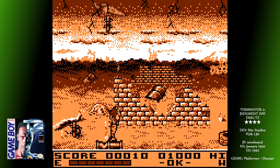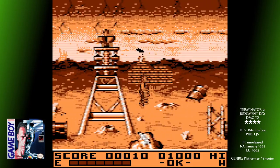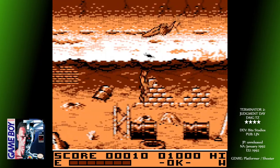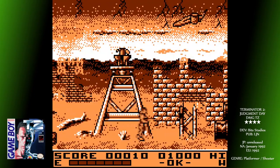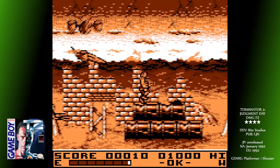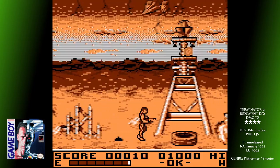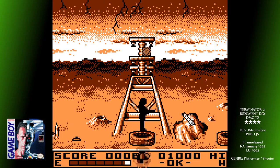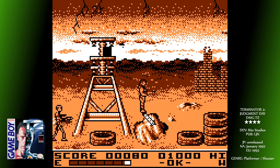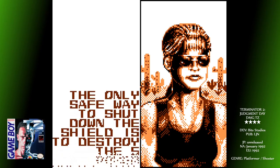Set 11 years after the events of the original film, the young John Connor is somehow the key to civilization's survival against a robot uprising. The shape-shifting T-1000 is sent by Skynet from the future to kill him in the past, so our old pal Arnie the T-800 has also been sent back to protect him. The highest grossing film of 1991, as well as the most expensive movie ever made up to that point, was a pretty much universal success and spawned a bunch of video games. The Game Boy version has six levels, all with varying gameplay styles.